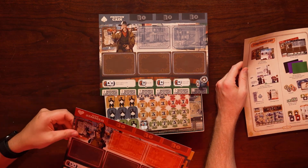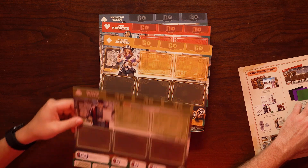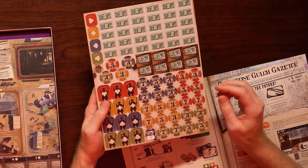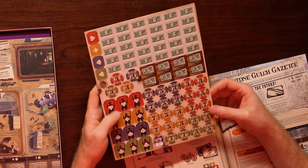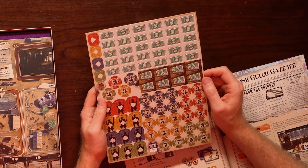Player boards: we got Preston Kane, Doc Zimmer, Lilith Boone, and Milton Goff — four leader sheets. Punch-outs: 28 marks, four reputation tokens, 12 henchmen tokens, and money — 31 ones and 8 fives.